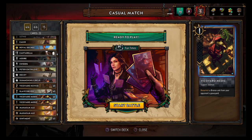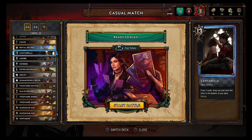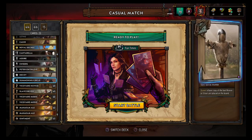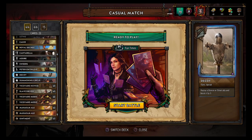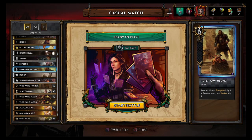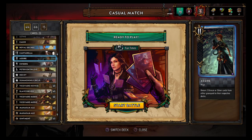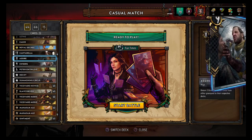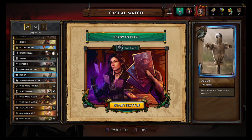This card lets you steal more cards that your opponent's using, so you get to use their deck. Then we got Summoning Circle and Cantarella because you're running a disloyal, so of course you're running Summoning Circle. Decoy — replay a bronze, silver ally boosted by three. He's got some good decoy targets: Peter, Sweers, even Azure in some cases. Most likely Peter, Sweers, or a Slave Driver or Medic are your best ones, or even Novice.